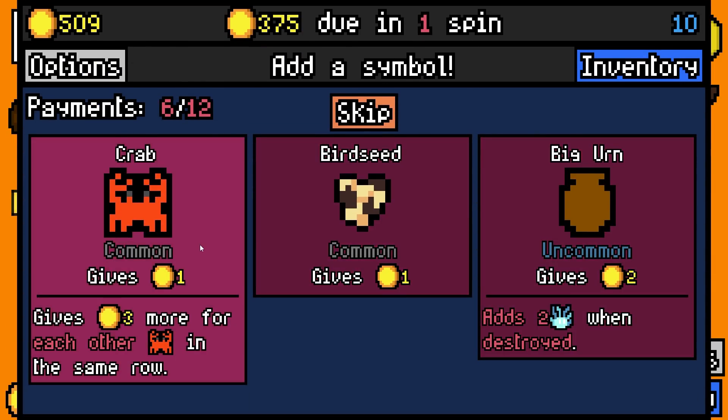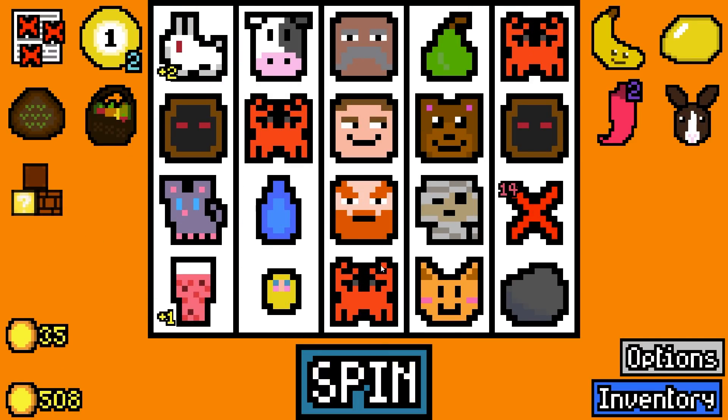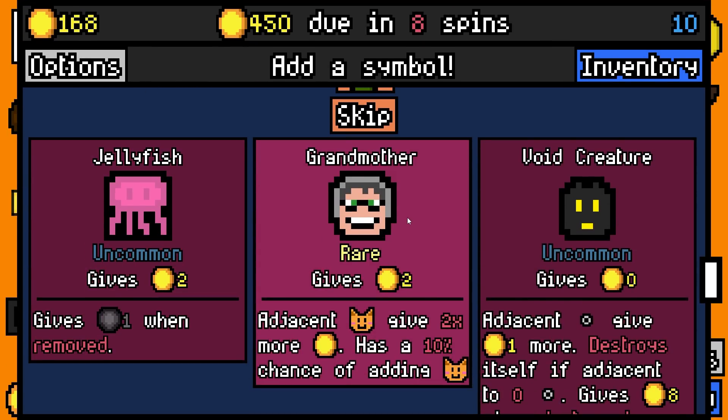43 rolled - we get another crab, let's go! That's three crabs now - could have been a lot more helpful when I had the swapping device but it's fine. We'll pay 375 with 168 spare. Adjacent cats give two times more and there's a 10% chance of adding cats.